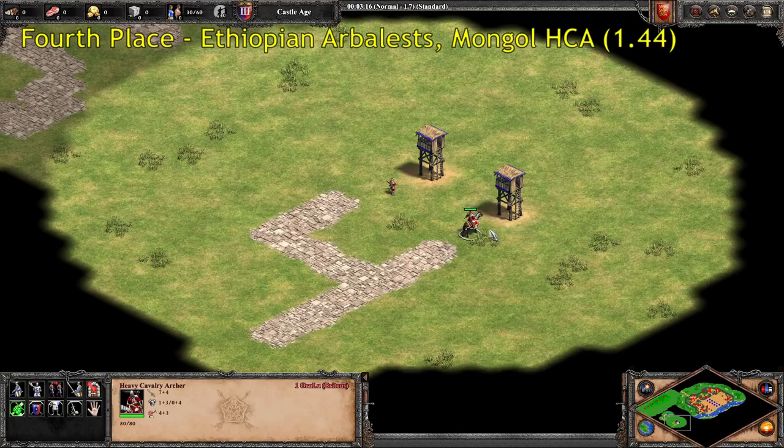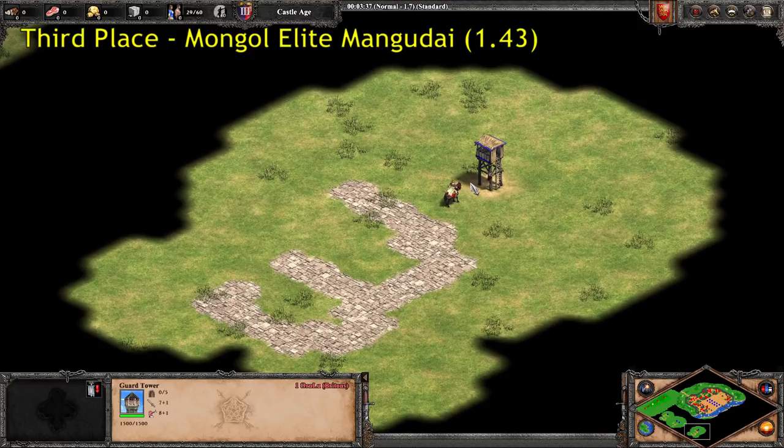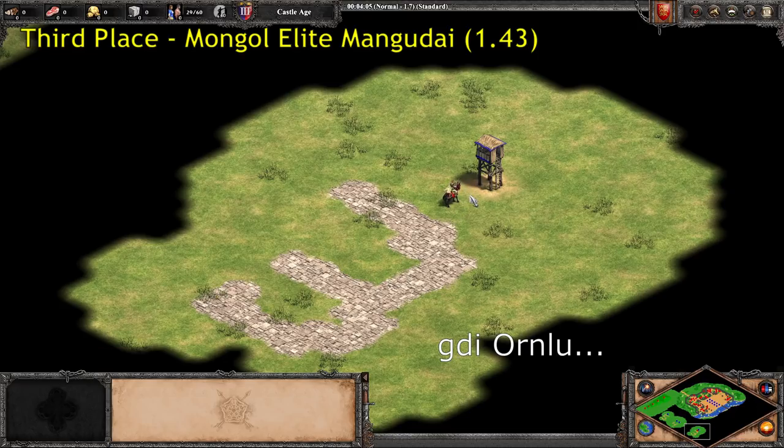You very rarely see Mongol Heavy Cav Archers because Mangudai are in general better. But they do fire very, very quickly, and Ethiopian Arbs are certainly known for being quite deadly. Number three is the Mongol Elite Mangudai. Mangudai benefit more from Thumb Ring than regular Cav Archers — they get the full archer benefit — so they will have a fire rate of 1.43 in-game seconds reload time. So literally one one-hundredth of an in-game second faster than the Ethiopian Arbalest and the Mongol Heavy Cav Archer.